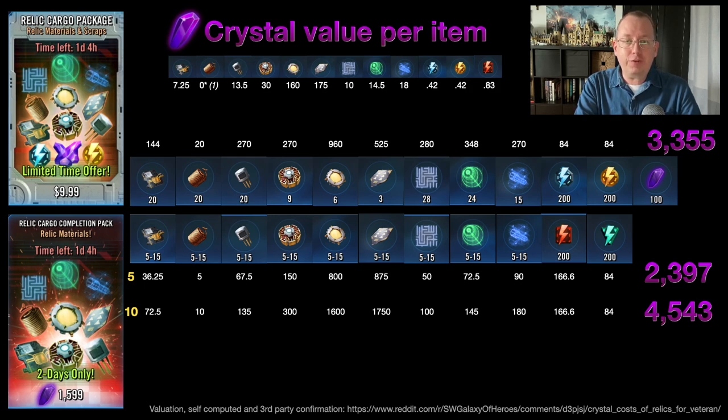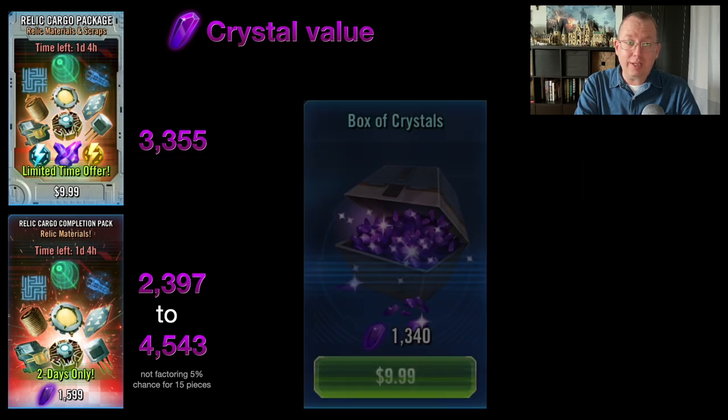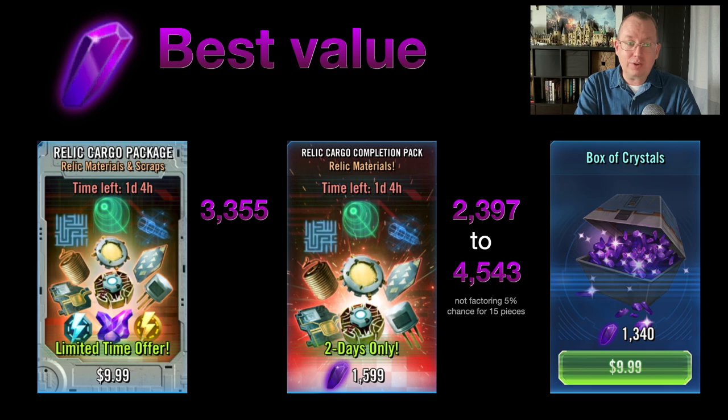So from this perspective, the 1,600-crystal completion pack has a 50% chance of yielding a better result. For $10, though, you're guaranteed to land right in the middle, which is rather interesting. Compared to the 1,340-crystal box, that's worth a lot less than the 3,355 crystal value of the cargo package. If you have 1,600 crystals and are free-to-play needing relic material, the completion pack is absolutely the better deal for raw crystals. If you have $10 to spend, the cargo package is by far the better deal.